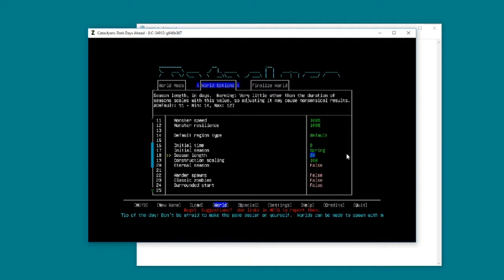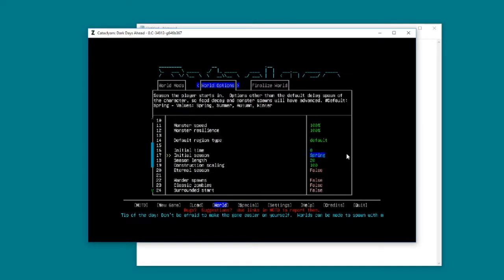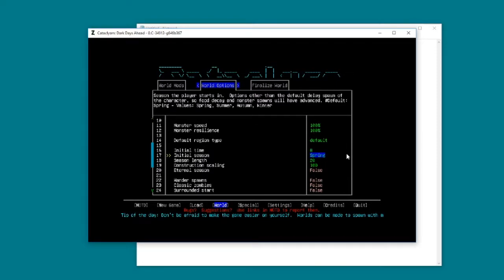Shorter seasons will affect your zombie spawn rate because zombies upgrade over time, so it will make the game a little bit harder. We're going to start at 8 o'clock in the morning in spring. You do find a lot of eggs in springtime that help you out under bushes. For some reason they seem to disappear in summer. You could also live in eternal spring or summer if you wanted.